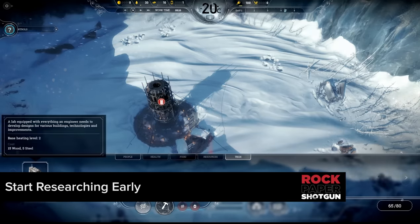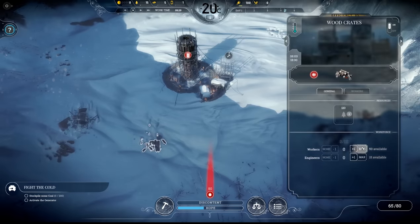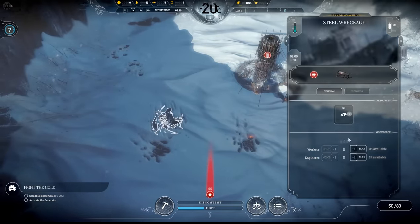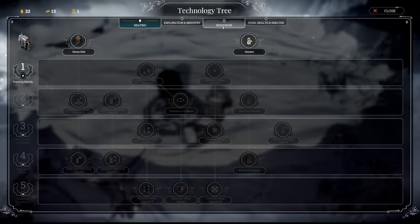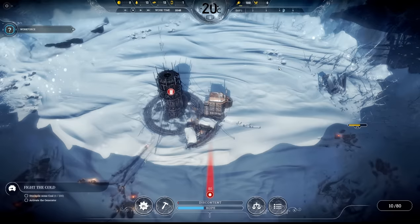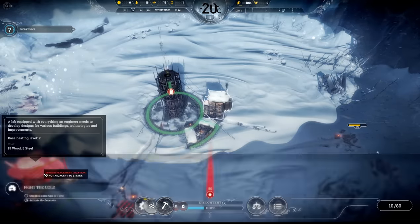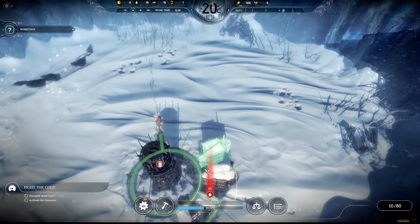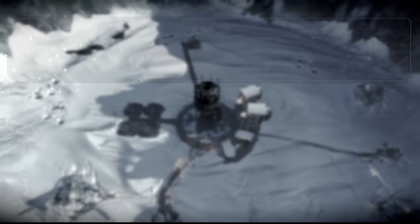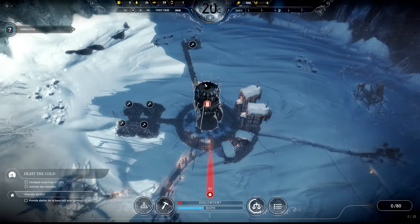My first move in every game is to build a workshop. This lets you research the skills and buildings that are going to keep you alive beyond one miserable week. While the workshop is being built you should send remaining workers to gather the coal, wood and steel you can see on the surface. The first thing I research inside my shiny new workshop is faster gathering, which speeds that whole collection process up. I then build a second workshop to boost the speed of research — make sure both are staffed up with engineers. While this is going on I build tents and research steam hubs, which are going to be used to heat the tents.